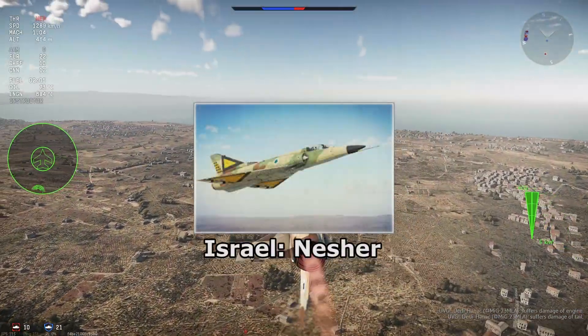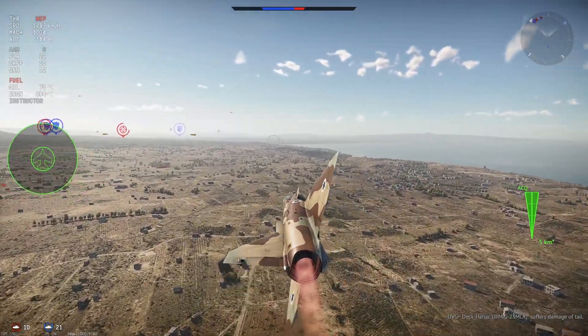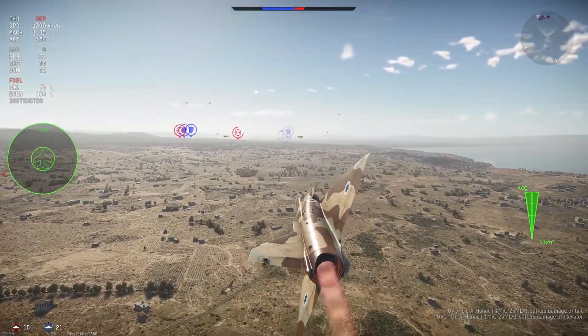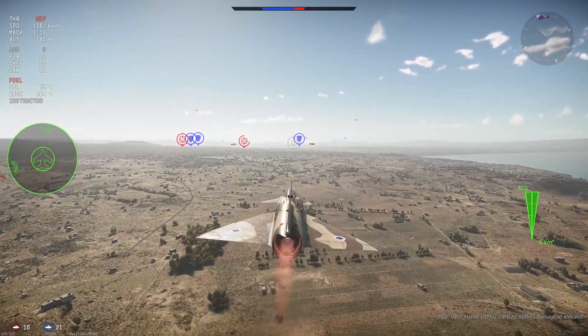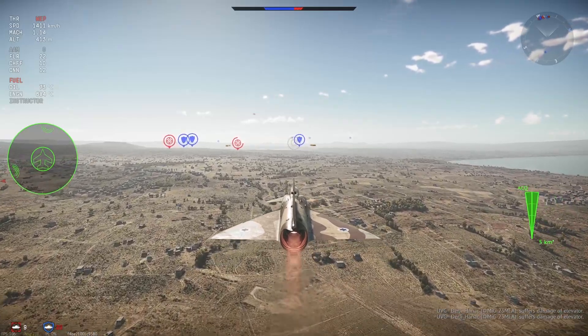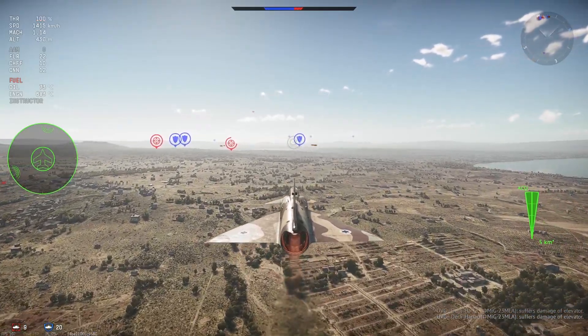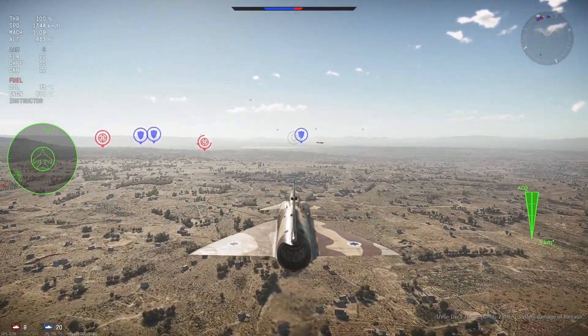If the Mirage 3CJ retained the battle rating of the Mirage 3C, then it would be the worst. But it's 10.0, so by default, the worst top-tier aircraft for Israel goes to the Nishir, sacrificing two missiles and the Magics at the same 10.3 battle rating. The Nishir lags behind compared to the Kaffir C-7 and the Phantom 2.